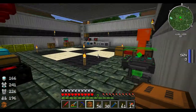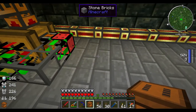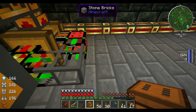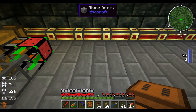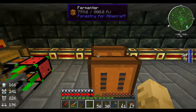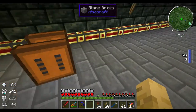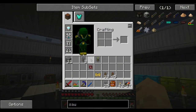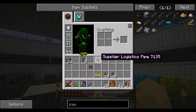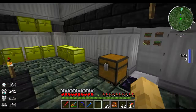Let's run this upstairs. I don't think we can extract out of the fermenter — there's nothing really to extract out of it. So we'll just place it right here. Let me go ahead and get the pipes that I'm going to need and I'll be right back. So I have the pipes that I'm going to need. I believe the only thing that I'm going to need is a supplier logistics pipe, and I have some basic logistics pipes just in case.